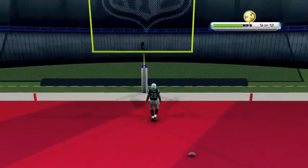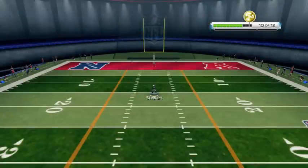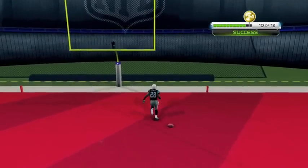We get into the end zone. As you can see, we just need to complete 11 out of 12 attempts — that gold is right in range. The counter in the top right corner keeps you on pace. Once again, we are able to get past the defender and in for the touchdown.